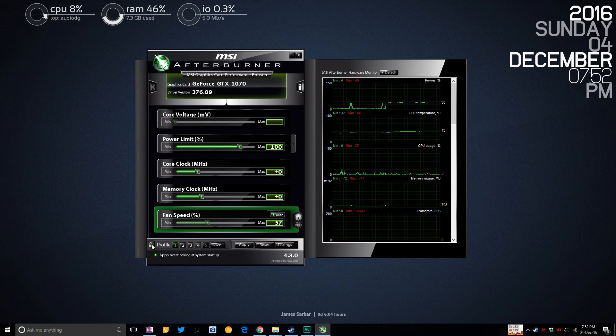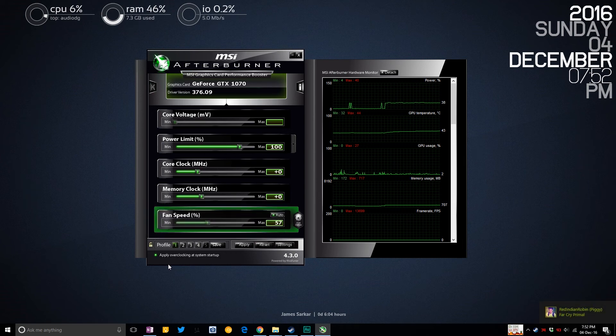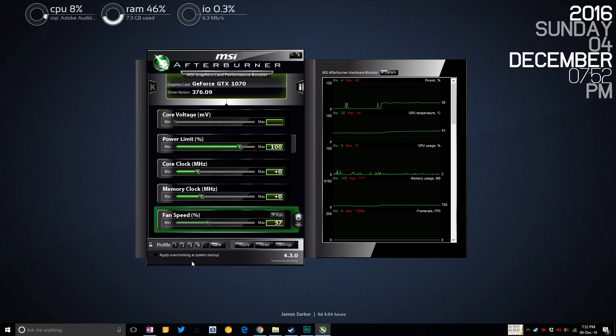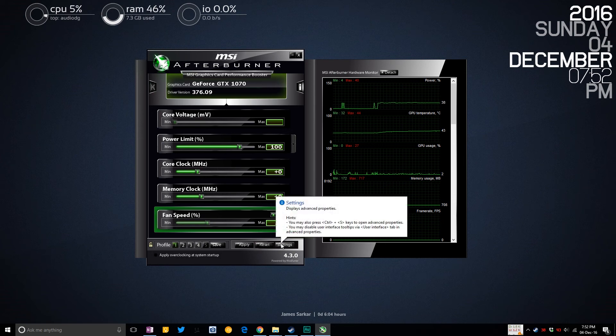You can have one profile with an overclock, one with a slightly higher overclock, one without, and so on. Second thing: make sure 'Apply overclocking at system startup' is unchecked for now. That helps because if something goes wrong, you don't have to go into safe mode and deal with all that.